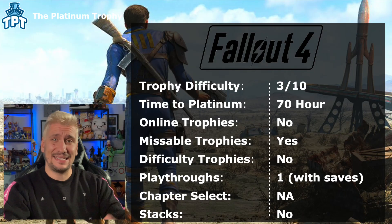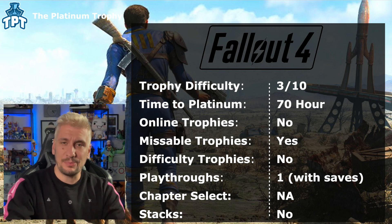Today we are looking at Fallout 4. Technically the latest Fallout game is 76, but we don't talk about that. Fallout 4 is one of the free games on the PlayStation Plus collection for the month of November. I'm making video guides for every single game in that collection, so go check out those guides on the channel if you're looking for trophy advice on any of those games. Fallout 4 is about a 3 out of 10 trophy difficulty — a pretty easy platinum trophy to earn.